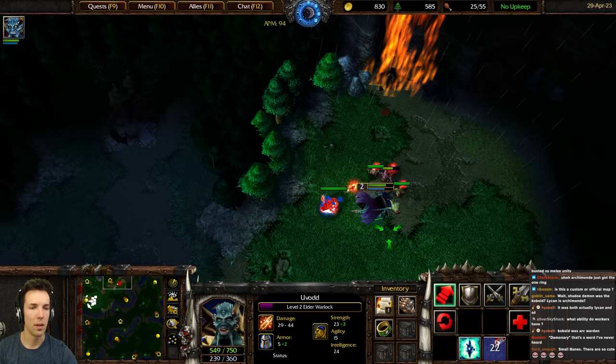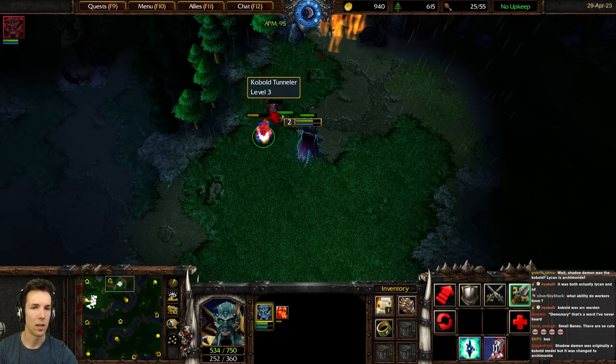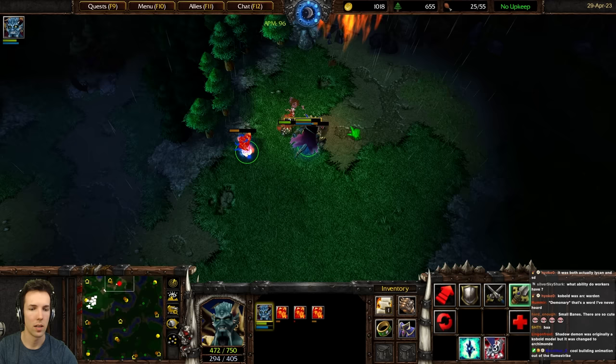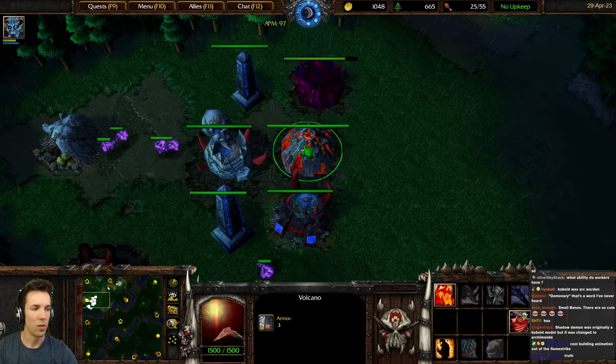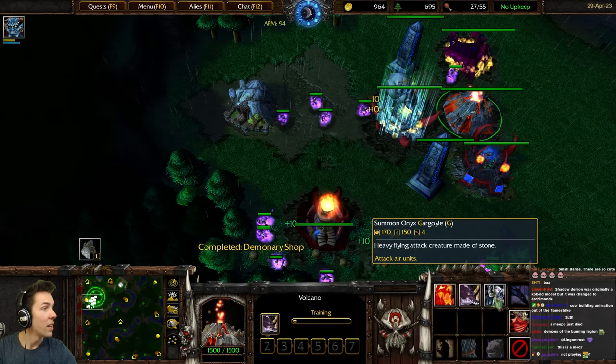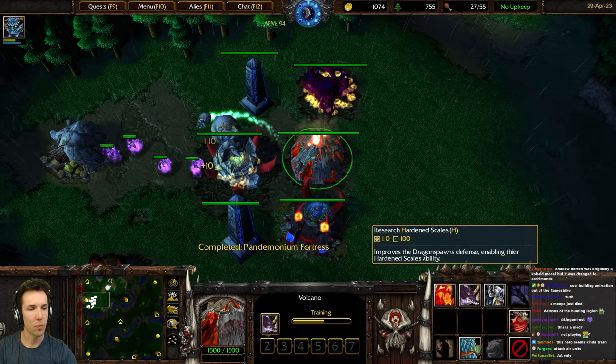So am I healing from hitting him? Yeah, a bit — like 10 damage per hit. Hellforge is almost done. Cool building animation with the Flamestrike. Now we can make Dragonspawn and a flying attack creature. 150 wood, 4 food — that's the largest lumber cost relative to gold I've ever seen. Improves Dragonspawn defenses, enabling their Hardened Scales ability.